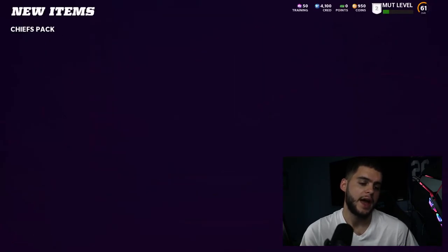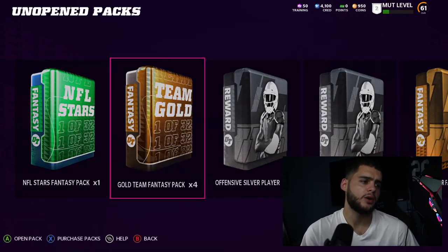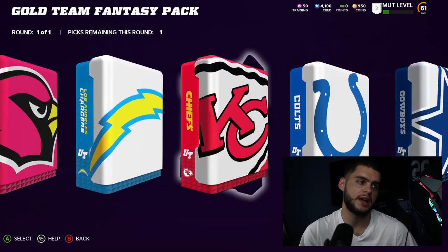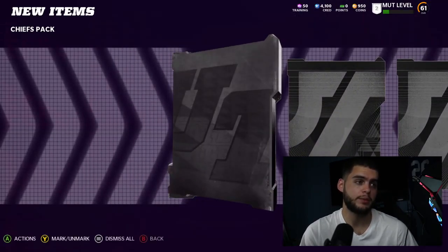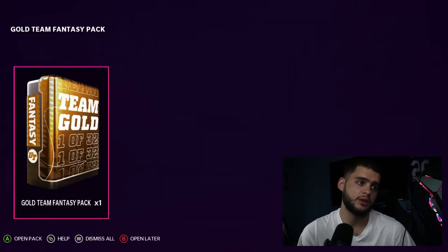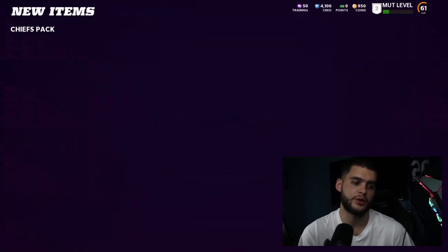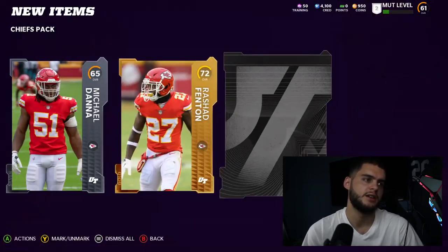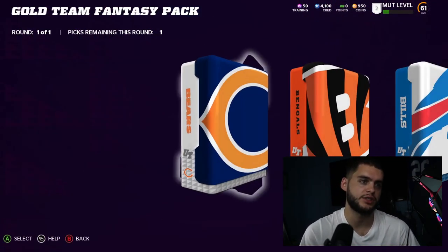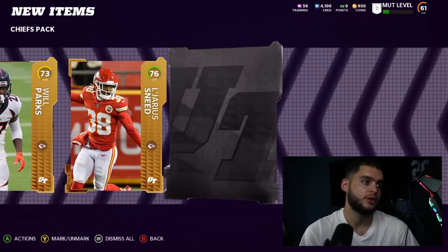Some other good packs to open: the Rams packs wouldn't be a bad idea because you can pull Ramsey or Donald. You want to go for teams with a lot of high-selling elites. I'd go Chiefs or Rams as my top picks, then Packers. You can get Mahomes, Tyreek Hill, Kelce, Donald, or Ramsey. Tyreek, Ramsey, and Donald usually hold strong value throughout the year. Jalen Ramsey won't hold value quite as long due to speed, but they made him a lot better this year.